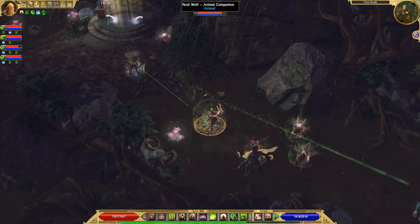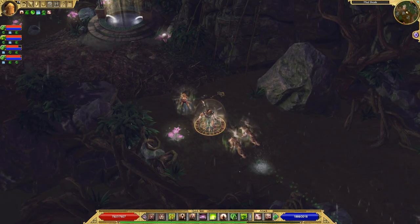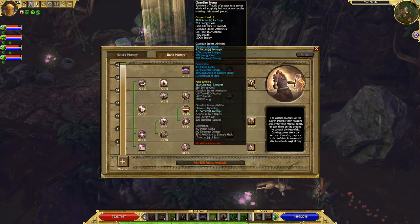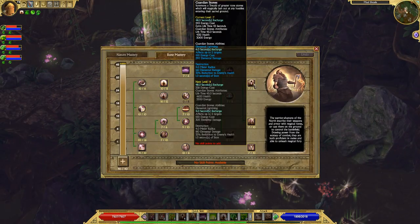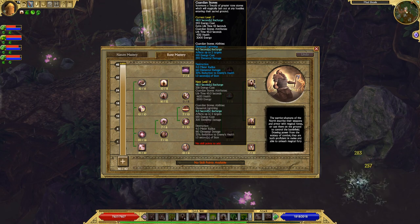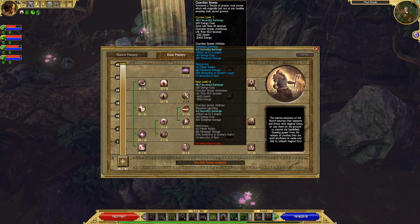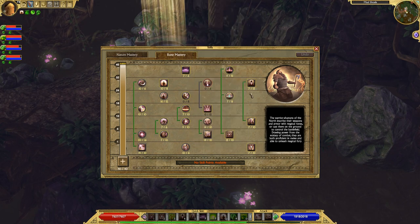As I said earlier in the video, if you want to combine the Refresh Nature ability with Guardian Stones and Briar Ward, you can use Refresh in between fights — that way you can drop Guardian Stones and Briar Ward every single fight if you want to. It's up to you if you want to go that route. I personally think it's a bit overkill, but again, your choice.